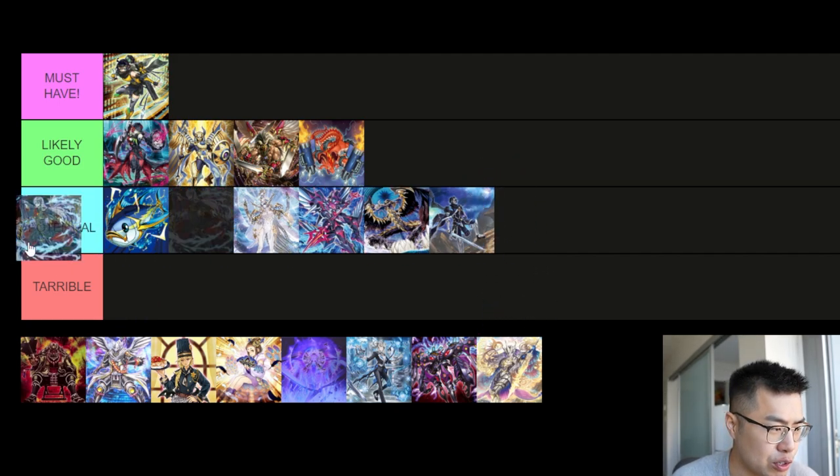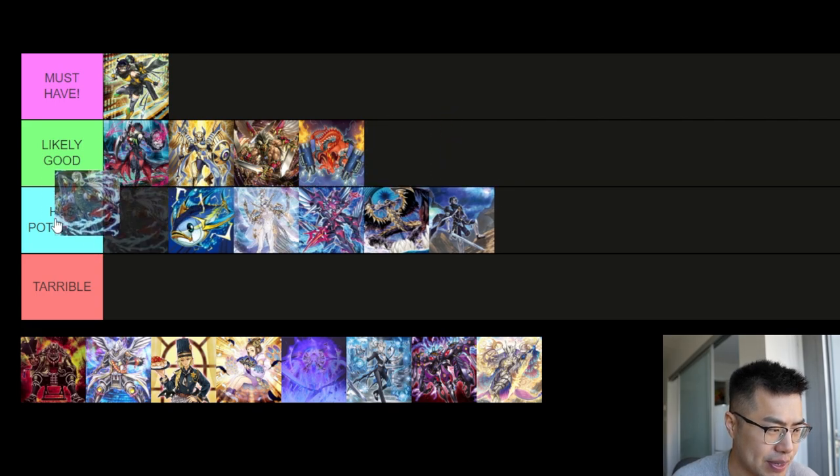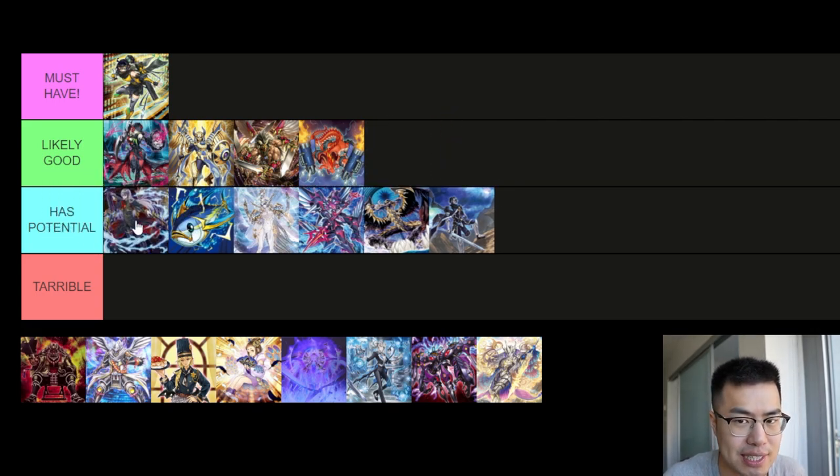The Vanquish Soul support is actually really cool — probably between likely good and has potential. This monster adds a Vanquish Soul card from deck to hand by revealing two Fire Monsters. Now we have more Fire Monsters to reveal, and there's a Trap card that lets you Raigeki-nuke the entire board. Having another name is always good; it's a free extender that can be special summoned when you reveal a Vanquish Soul monster's effect from hand, giving you an instant body to make link or overlay plays.